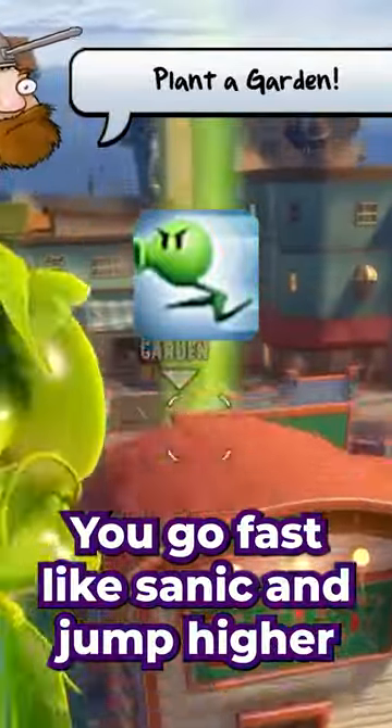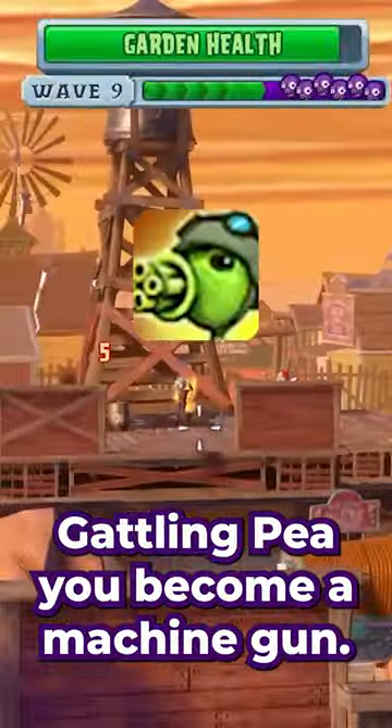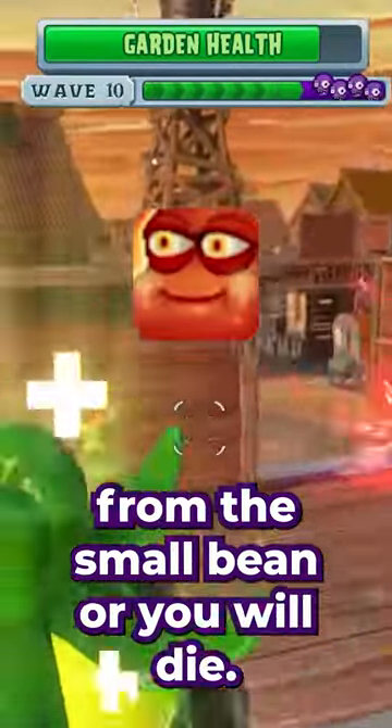You go fast, can jump higher. Gatling: you become a machine gun. The Chili Beam Bomb — get away from the small beam or you will die.